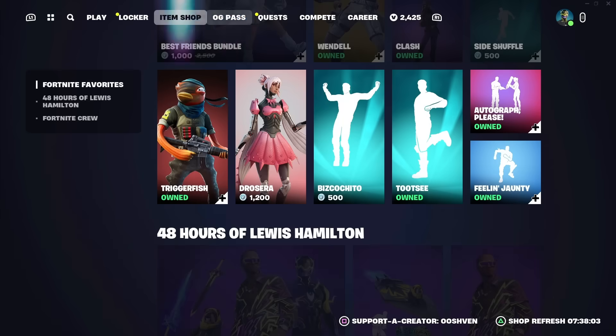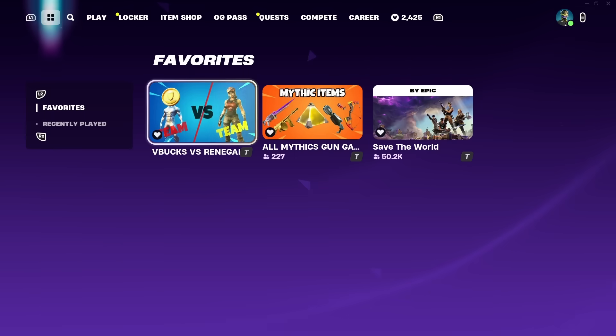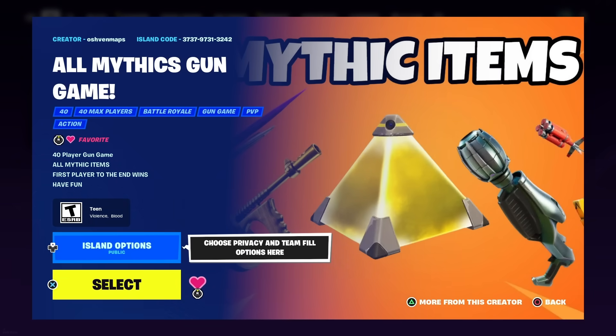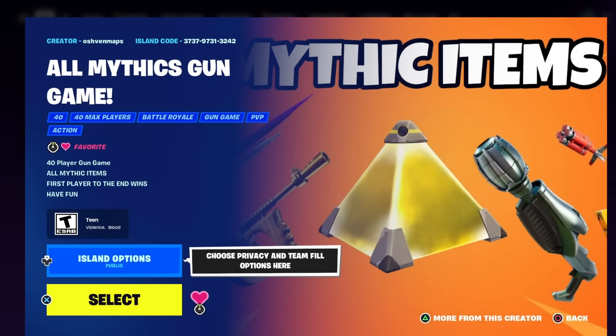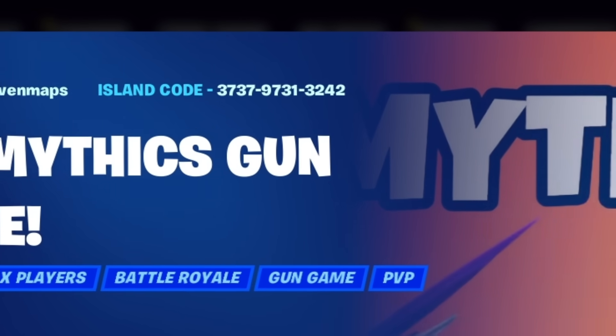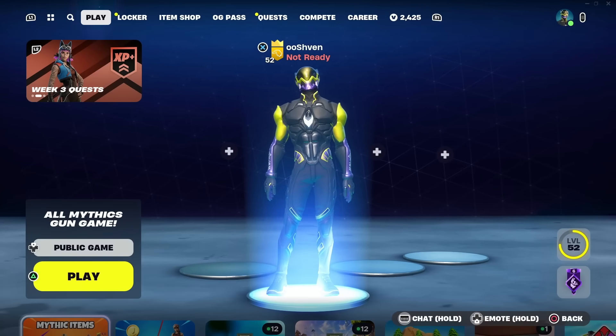What I'm going to be showcasing is my creative map, which is the All Mythics Gun Game, which you guys are really enjoying and a ton of you are getting a lot of XP within the map. The map code is 3737-9731-3242. It's an All Mythics Gun Game, it's pretty fun, and a lot of y'all are enjoying it and it will allow you to unlock yourself XP.